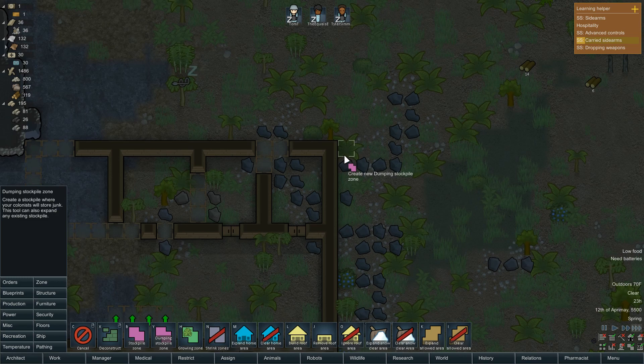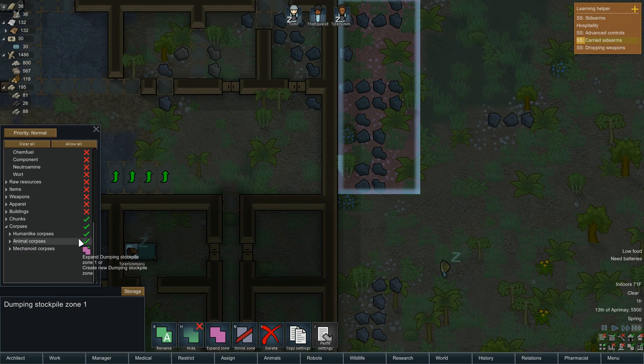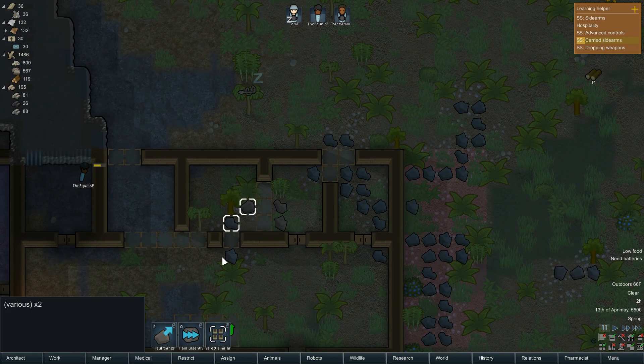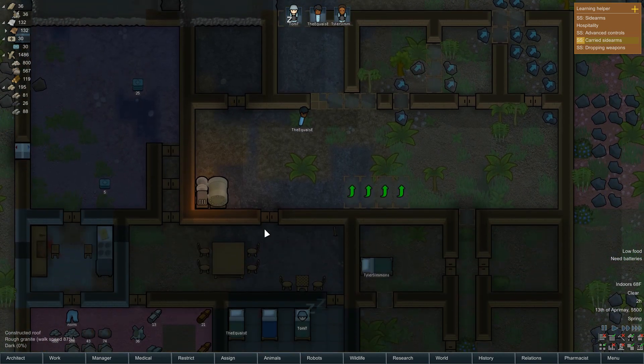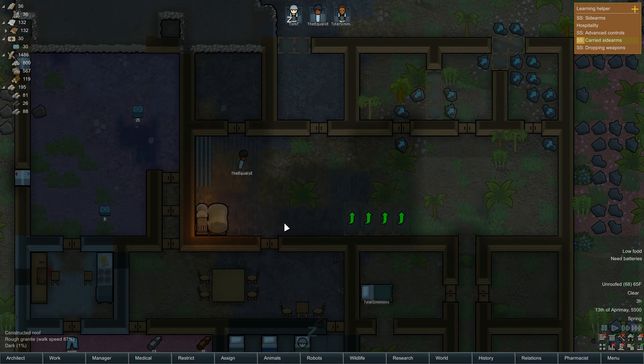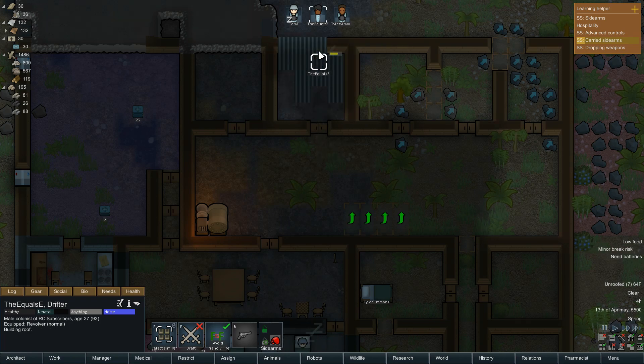I'm going to put a dumping stockpile right there. We will allow human corpses, mechanoid corpses, and chunks there. Let's go with you guys, and you, and you, and you. Can you come finish these though? That would be great — and that one, even better.